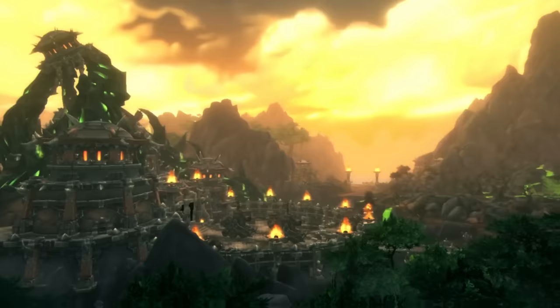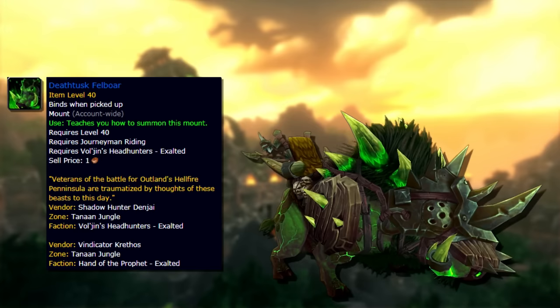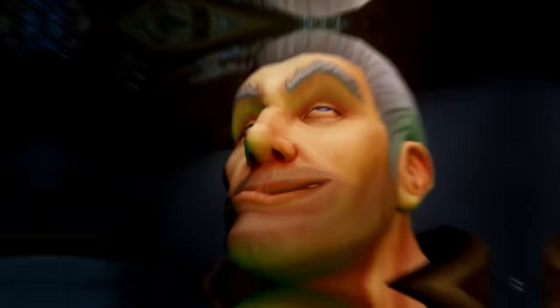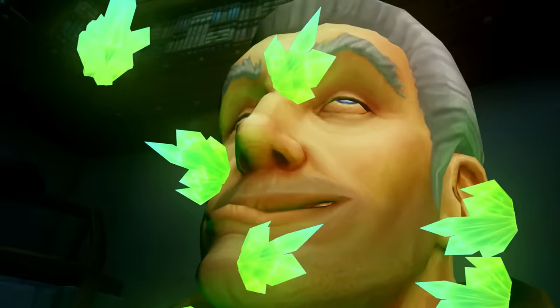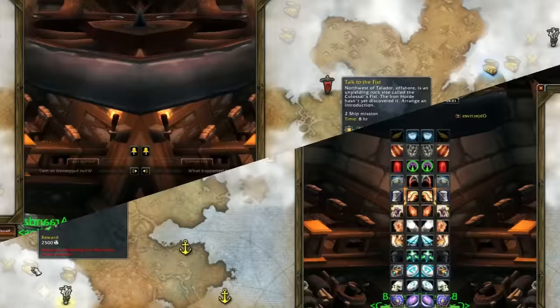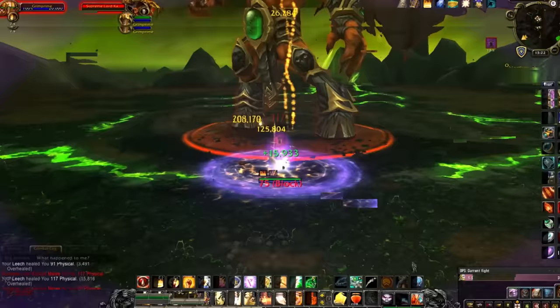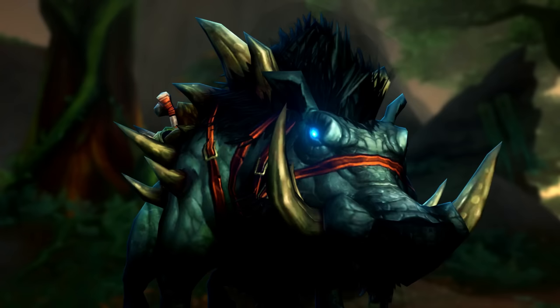For the mounts: getting the meta achievement unlocks the Soaring Skyterror mount. Getting Exalted with Vol'jin's Headhunters (Horde) or Hand of the Prophet (Alliance) unlocks the Deathtusk Felboar for 2,500 gold. Getting Friendly with the Order of the Awakened unlocks the Corrupted Dreadwing, which requires 150,000 Apexis Crystals. Apexis Crystals drop like candy in Tanaan Jungle, and the best way to farm them is through daily Apexis quests from your garrison, Shipyard missions giving 2,000–5,000 each, and killing rares like Kazzak for 1,000.